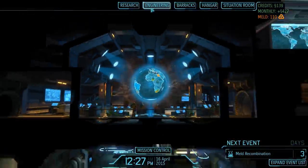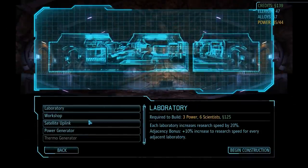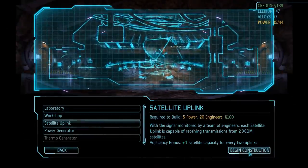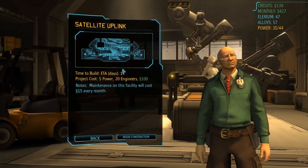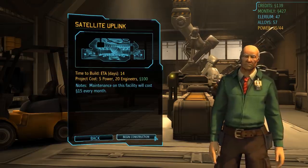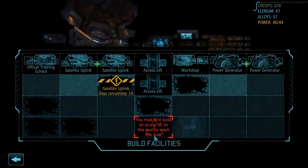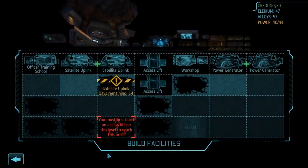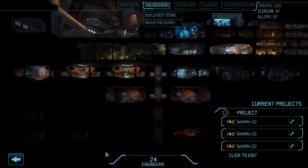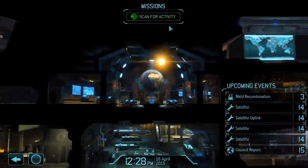After some careful clicking, both excavations are complete and it's still the 16th. That means we can now head over to engineering and build our next facility, and for 100 credits, this will be our third satellite uplink. Because it will be constructed adjacent to another uplink, this one will increase our satellite capacity by 3, so once it is constructed at the end of the month, we can launch 3 new satellites. The excavated spot on the right will remain empty for now, and we will also not excavate any further simply because we are a bit short on cash at the moment.